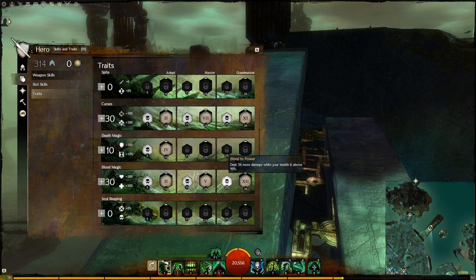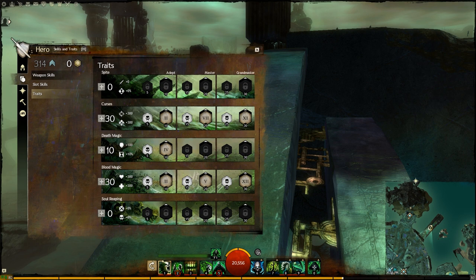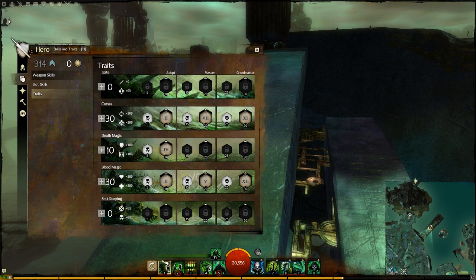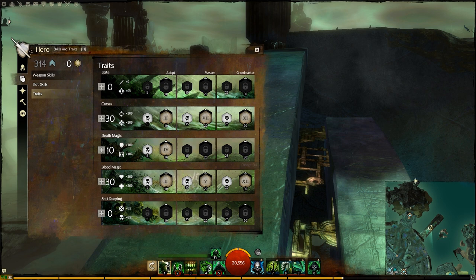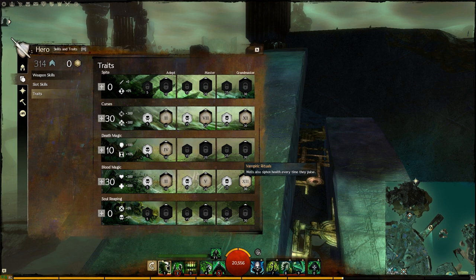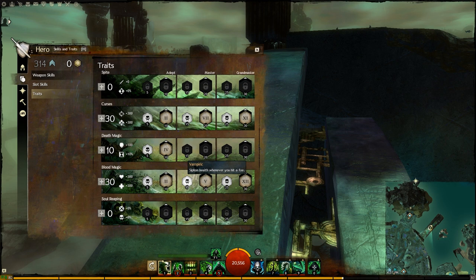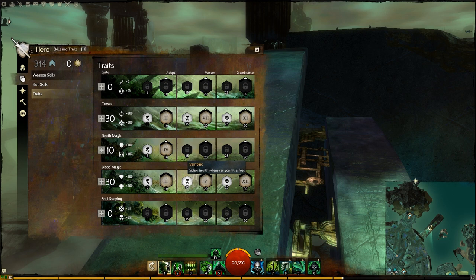Deal 5% more damage while health is above 90%. We have a lot of healing and a lot of Blindness — we should be able to stay at over 90% health most of the time. 5% more damage goes well with the other 2%, so 7% more damage. The last major trait: Wells also Siphon health every time they pulse. We know we're going to use a well, and in some scenarios 2 wells — that's double Siphoning plus double Siphoning from hitting and critting, all 50% more effective.